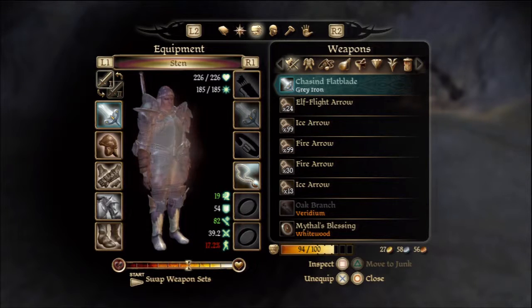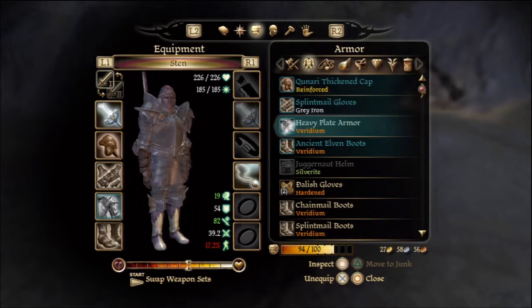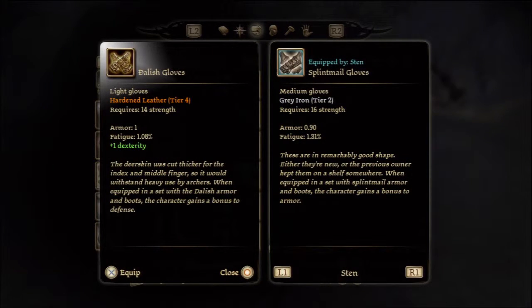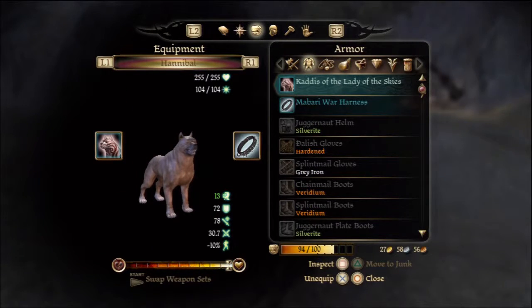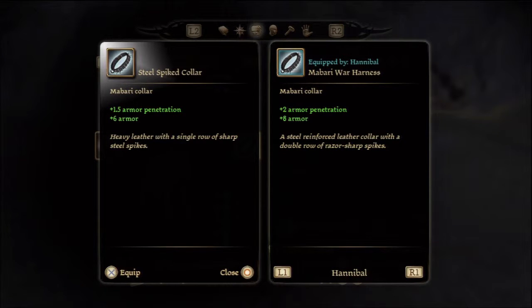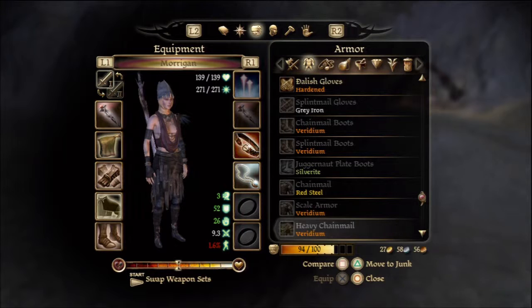Sten's got the Chassen Flat Blade which I'd like to switch but don't have a replacement. He's got the Chassen Crusher as well. Checking his gloves - the Dalish gloves have one armor, less fatigue, plus more dexterity, so we'll give them to him since they're better. We can sell those splintmail gloves. The spiked harness is not as good so we can sell that too.